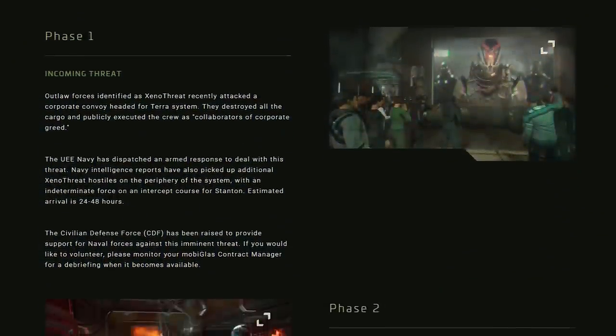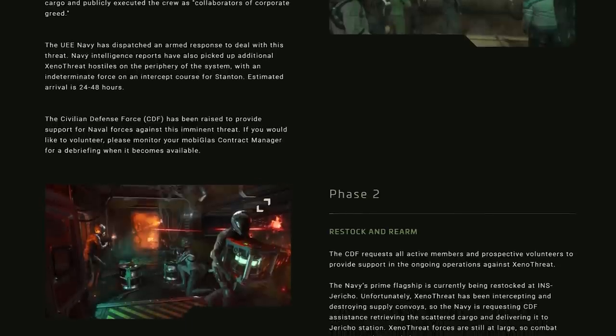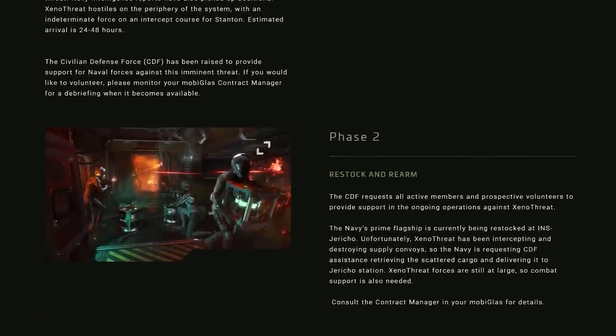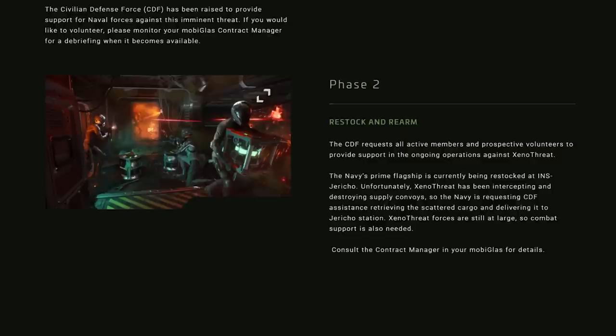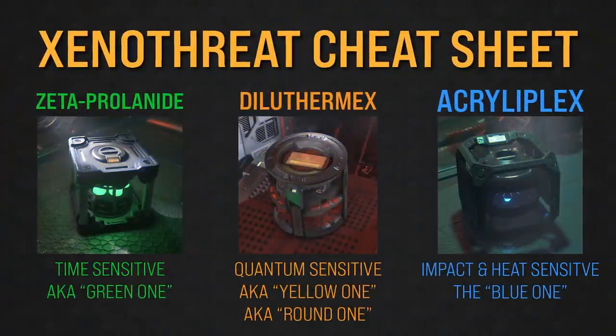Phase two is the phase we're in now, where you can take a mission to join the civilian defense force to help resupply a Javelin — a very large capital ship — to help fight back Xenothreat. You have to resupply them with three specific materials found on destroyed Starfarers that Xenothreat destroyed while those convoys were trying to come in and resupply the ship.